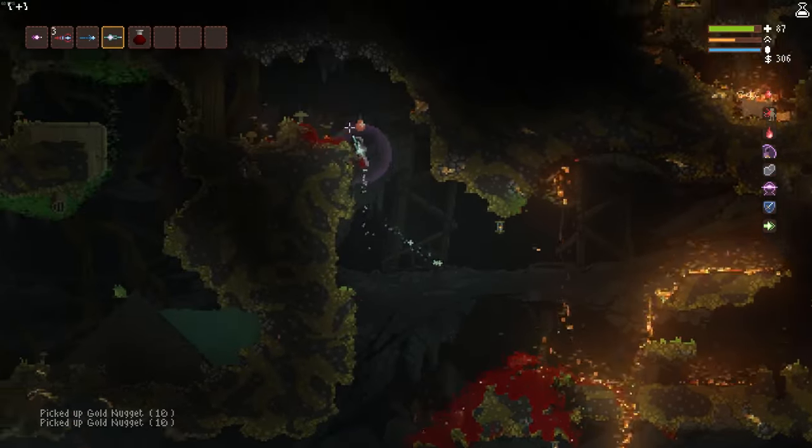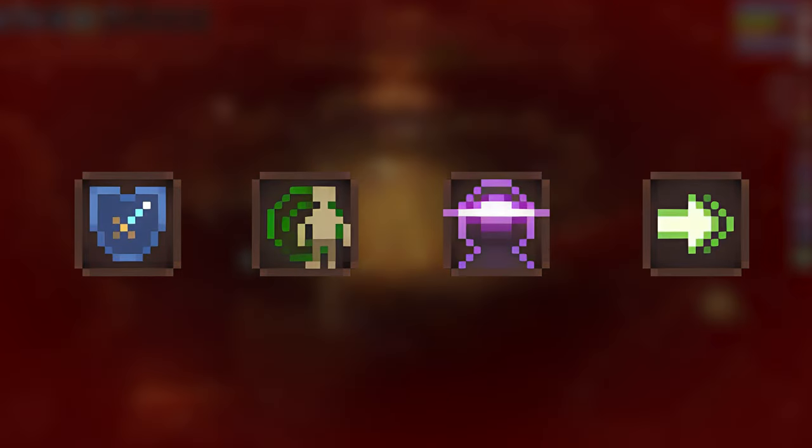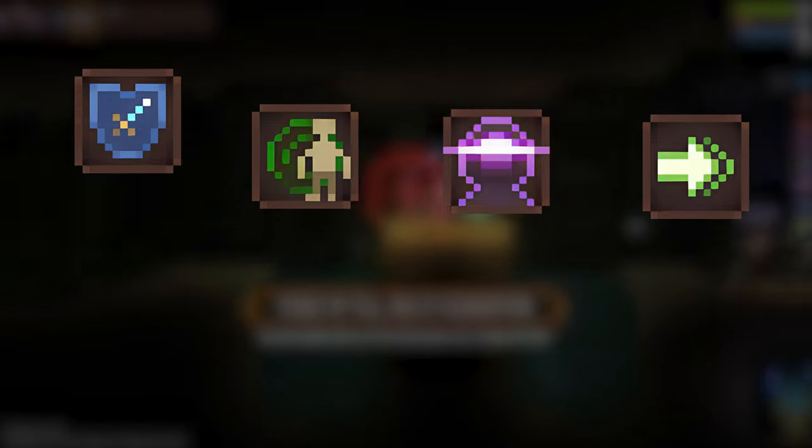We can take this build a step further by adding a few complementary perks such as Melee Immunity, Enemy Radar, All Seeing Eye, and Faster Movement to really give you that vampire feeling.